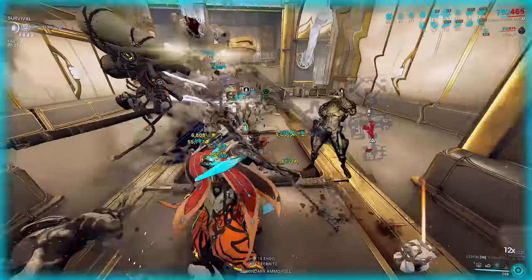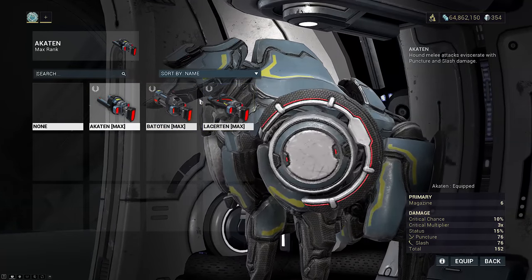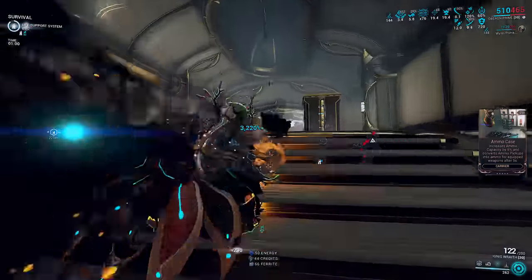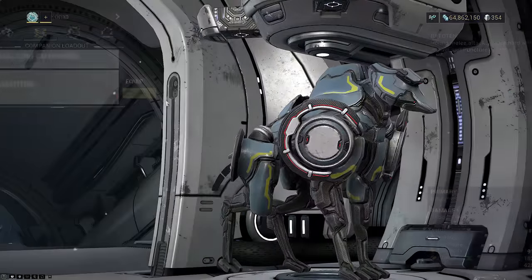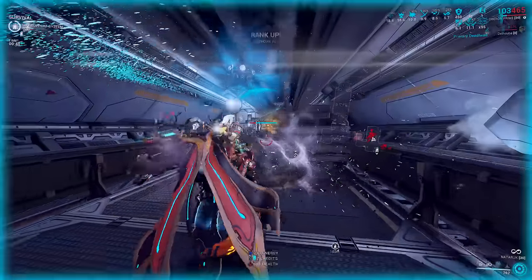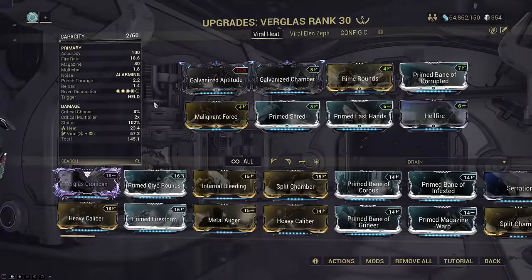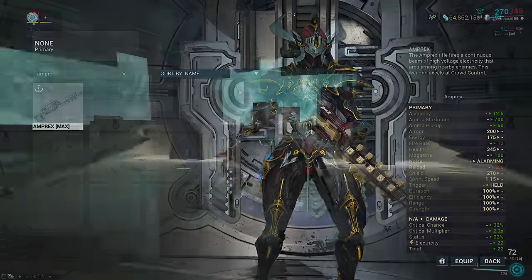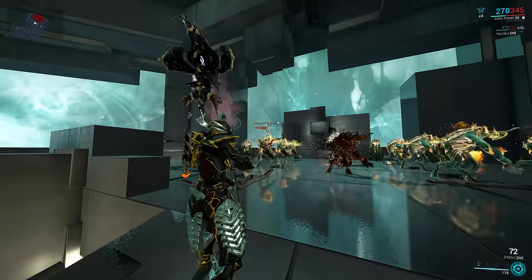Sentinel weapon builds will be shown at the start before the companion showcase, whereas hound weapons will be shown on the relevant hound build, since hound weapons are not universal. Companions that use sentinel weapons — meaning MOAs and sentinels — benefit from galvanized mods. This does not include hounds because hounds use melee weapons which do not have galvanized mods. There is one other caveat: the weapon type must match the galvanized mods your Warframe is using.